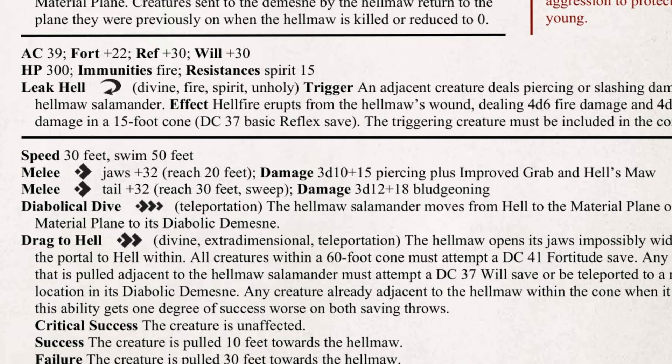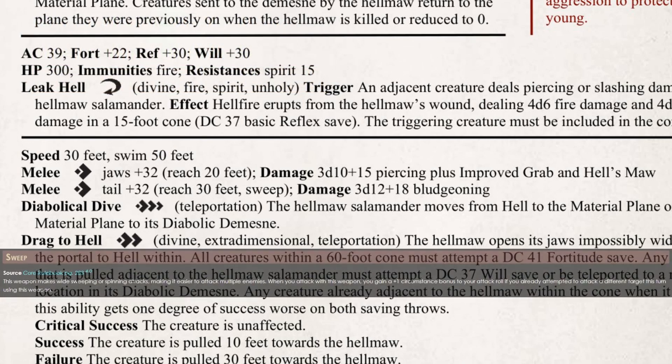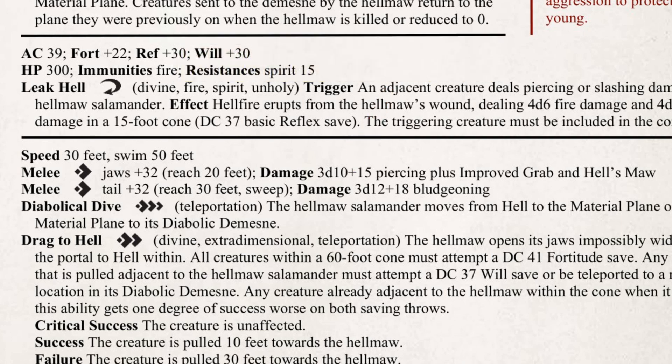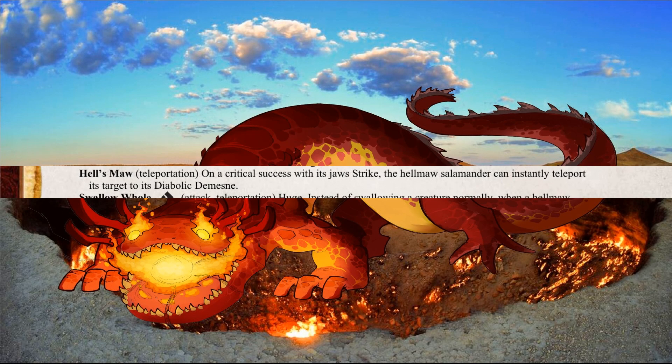The Hellmaw's offensive capabilities underwent a few alterations, though its high attack bonus is a remnant from before the other changes. Its tail has the sweep trait and packs one heck of a wallop by dealing high damage, bringing its entire body's weight to bear. The jaws attack deals moderate damage but also has improved grab and its eponymous ability: Hell's Maw. This is a pretty simple power that triggers on a critical hit and immediately sends a creature to the Hellmaw's Diabolical Domain. I added this effect to give it quicker ways to send creatures there when it gets lucky, instead of having to rely on a multitude of checks or saves.